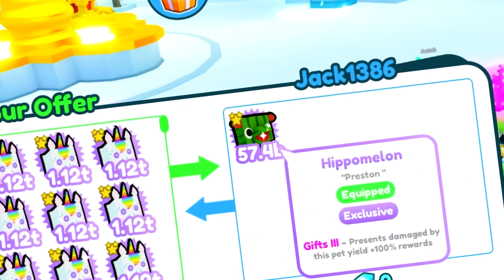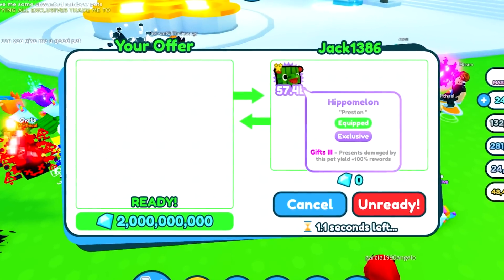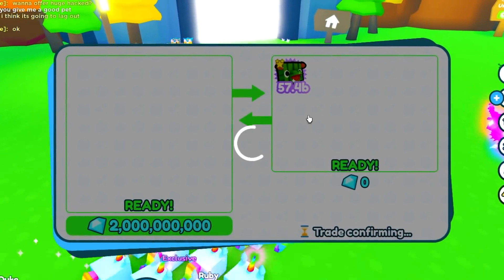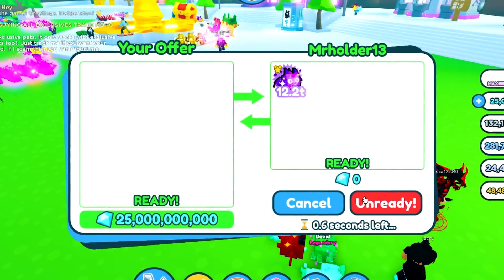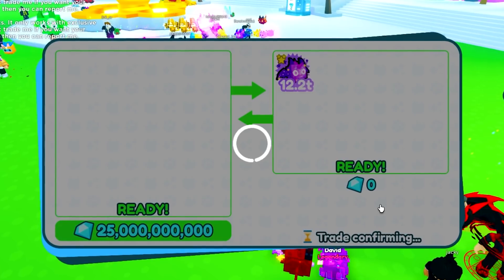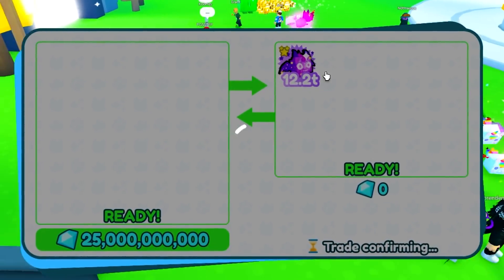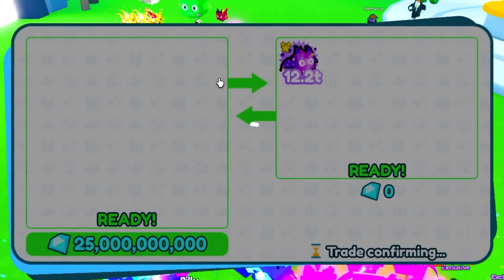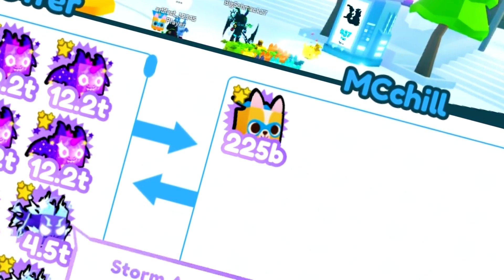We got Jack here who has a hippo melon — buying that for 2 billion. Now we got more hippo melons. I'm pretty sure it's gonna lag out so I'm gonna go ahead and leave. Mr. Holder 13 is gonna offer me his starfall dragon. It's gonna lag out again — every single time you go into the bank in PetsMX it gets so laggy. Look at how laggy my mouse is.